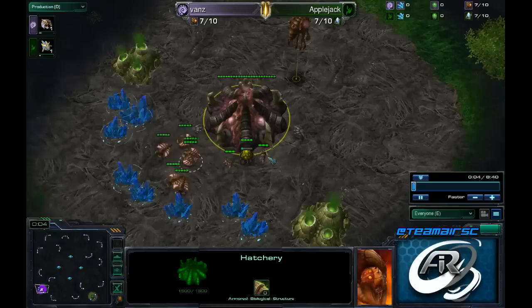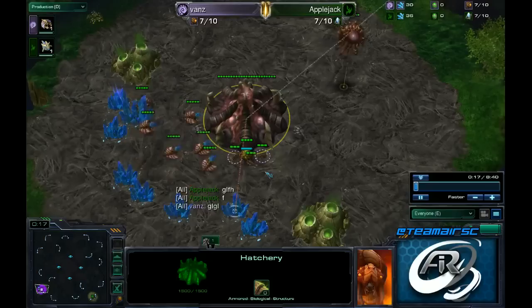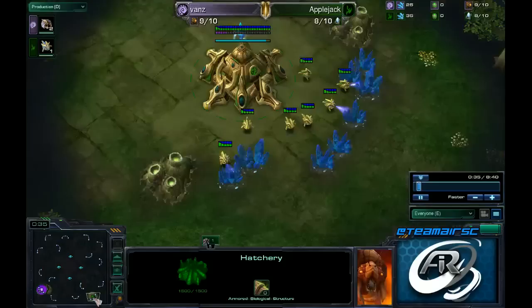Good evening everyone. I am back for my second segment on Build Order Lessons. Today we are going to be covering the Dongre Goose 7 Roach Rush, and this replay is actually from a Platinum Tournament but it was executed so flawlessly that I decided to use it for my lesson today. It is going to feature the Pink Zerg spawning at the bottom left, Vans, and our Green Protoss player on the bottom right, Applejack.